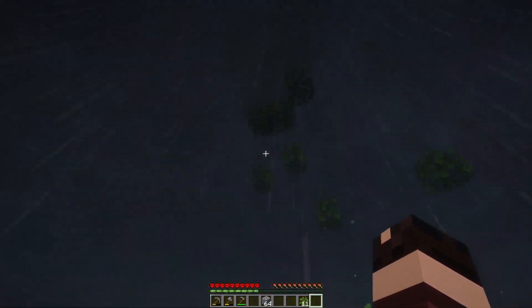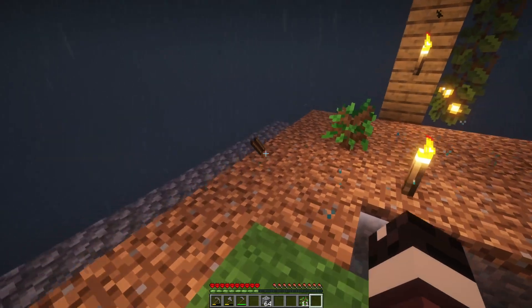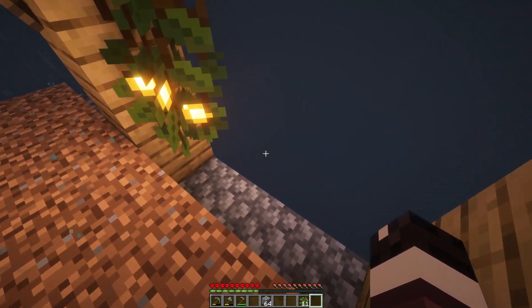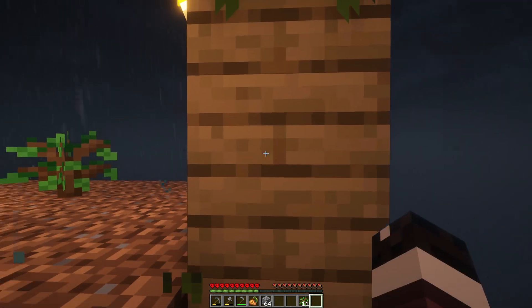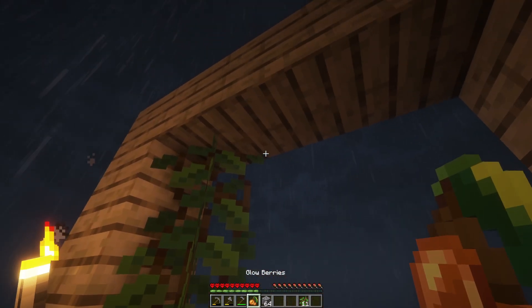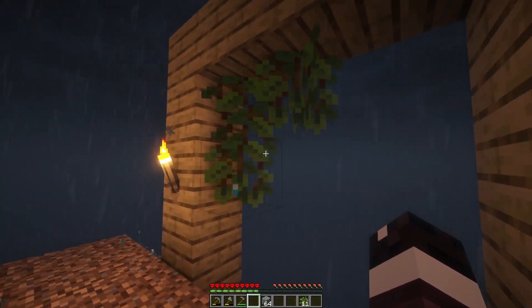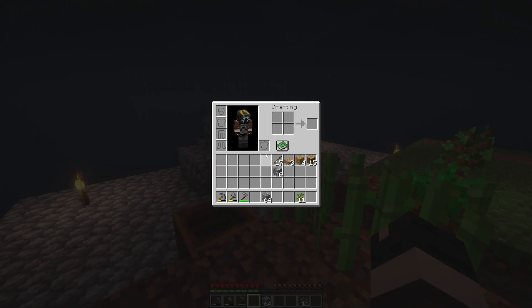So we'll get a bunch of those rolling. Trees are pretty much where they're at, so I'm going to plant another one. We could always have a huge wall just over here - that might be cool. What do we got? We got eleven.